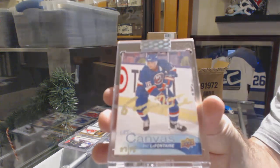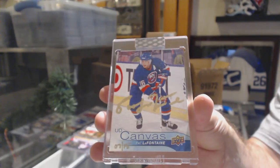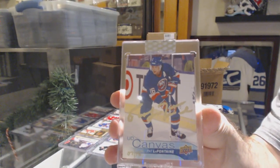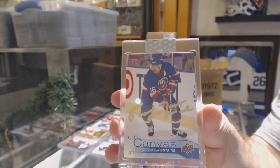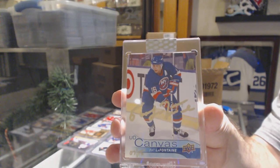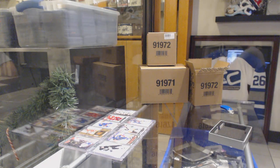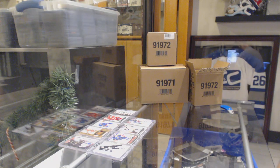We've got a regular rookie of Dante Favreau, one-ninety-nine. And number seven-of-fifteen canvas autograph Pat LaFontaine. This case overall is beating the first one, so that's good for you guys — we can continually improve.